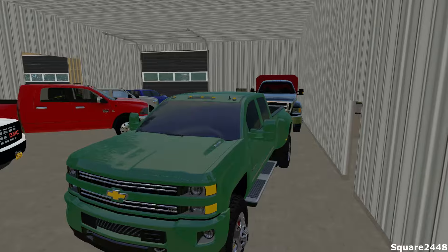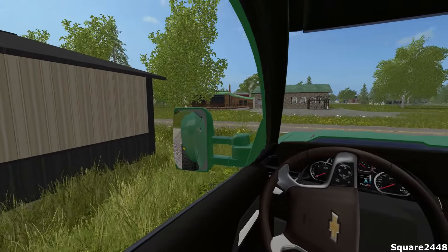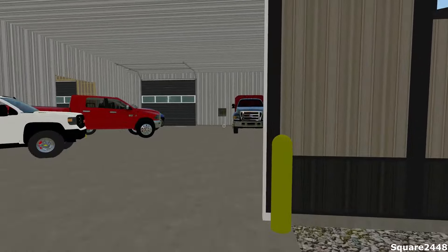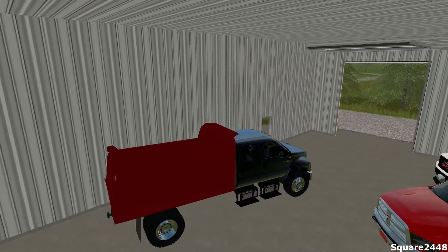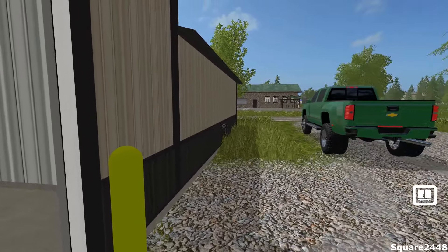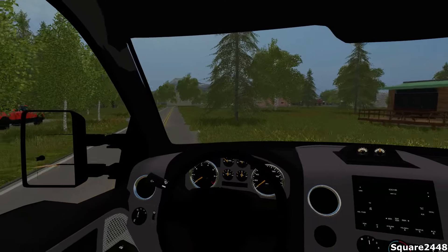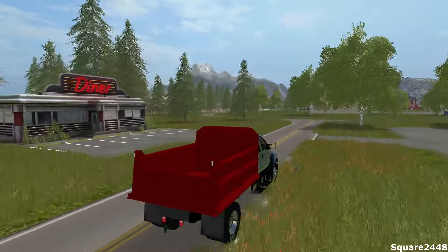First we need to move the Chevy Duramax, so we will pull it into the lot on the other side so it is out of the way. I don't really want to put it in the grass to damage it or get it dirty. Let's pull out the F650 — very nice truck — then we will leave it running and lock up the shop. We are definitely going to be trading this in for a landscape truck, guys.